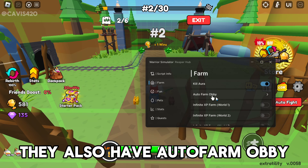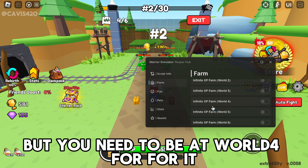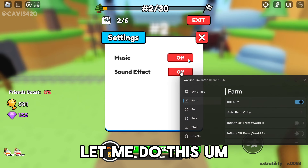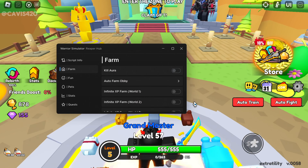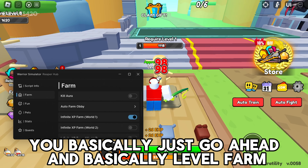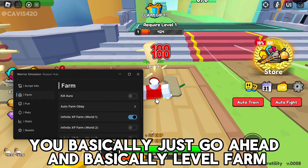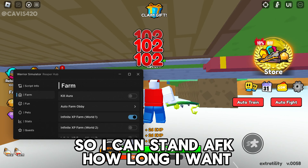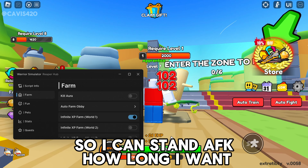They also have auto farm obby, but you need to be at world four for it. They also have an XP farm, so you basically just go ahead and level farm. As you can see, I'm getting a bunch of XP so I can stand AFK as long as I want.